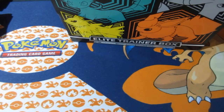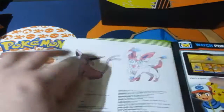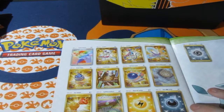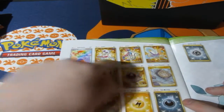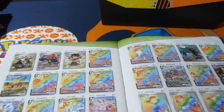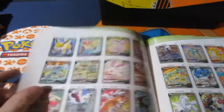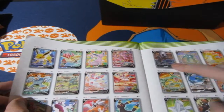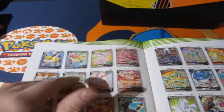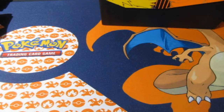I know these will become very desirable in the near future because they are the Eeveelutions. Looking at the box contents: Lightning Energy, Metal Energy, Dark Energy, gold cards — all beautiful. The ones we really want are Umbreon and the Umbreon alt art. They're the most viable cards in the set. There are also a lot of other amazing viable cards, like the alternate artwork Rayquaza and Umbreon. There are just so many great cards in this set.